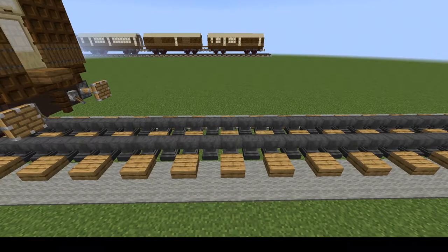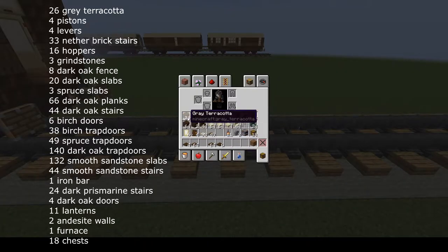To build this carriage you'll need the following. For the undercarriage: 26 grey or brown terracotta, 4 pistons, 4 levers, 32 nether brick stairs, 16 hoppers, 3 grindstones, 8 dark oak fence, 20 dark oak slabs, 3 spruce slabs, 66 dark oak planks, and 44 dark oak stairs.